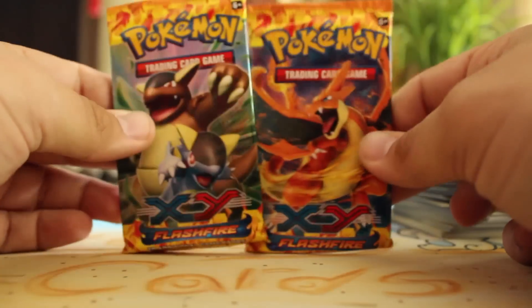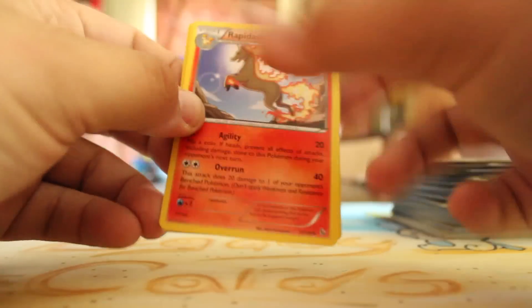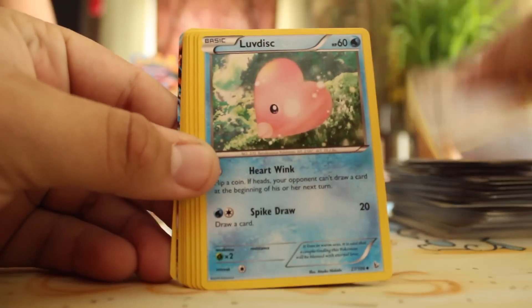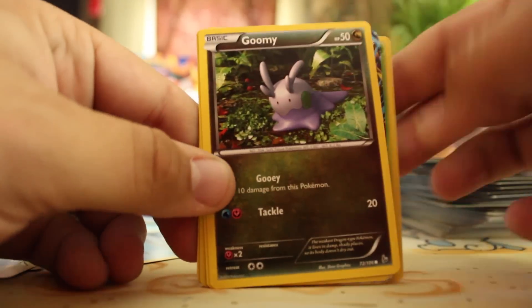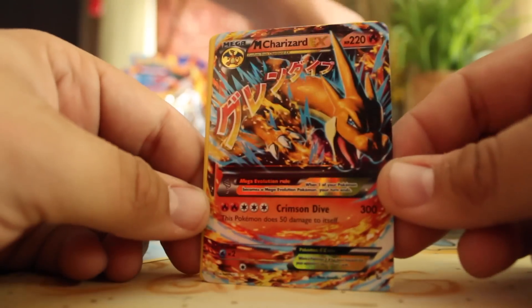Last two — which one's a good one? You choose one, I'll open those. Let's see, this better be good. Got nothing in this one — Rapidash, Pokemon Center Lady, Luvdisc, Sentret, Duskull, Roselia, Goomy, Flabébé, Reverse Snorlax, and a Mega Charizard EX! It's not the secret rare, but it completes the box's ratios.